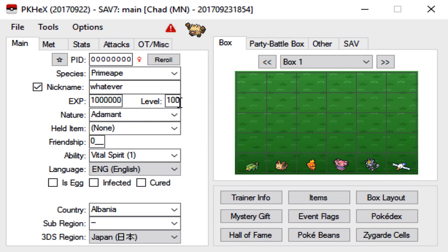Just make sure that you don't leave it at 1, because it's obviously not going to be legal then. I would advise going to level 100. For the nature, you can set it to whatever you want — we'll go with a Jolly nature. For the held item, you can basically give it whatever item you want, though if you want your mon to be legal, make sure the item is actually released. We're just going to go with a Choice Scarf.